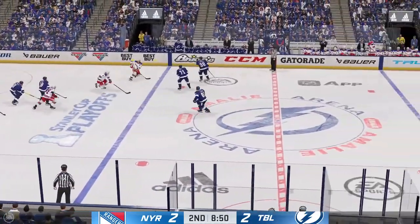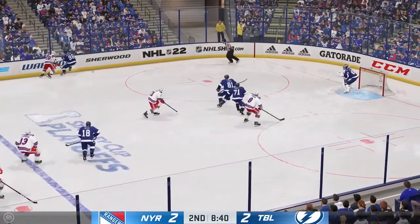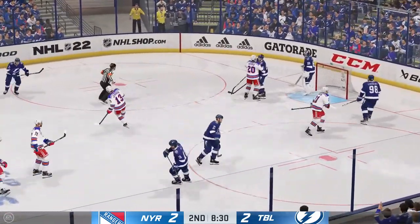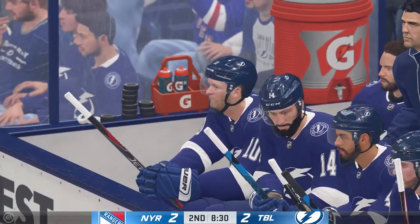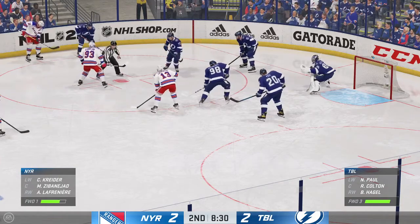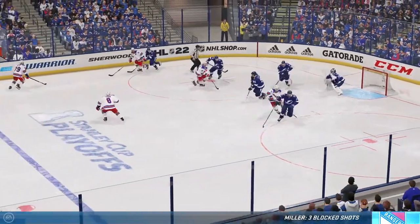Puck scooped up by Kreider. Gains the zone on the left wing. And that's poked away by Kreider. Vasilevsky's going to give everyone a chance to breathe and hang on to the puck. Lefreniere's good at keeping the play going with solid, crisp passes that are easy for his teammates to receive. He loves to set them up for success with his tape-to-tape zone ability.